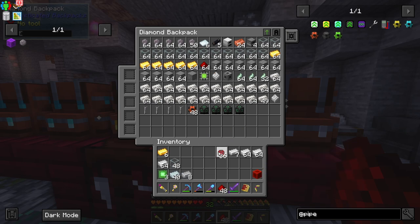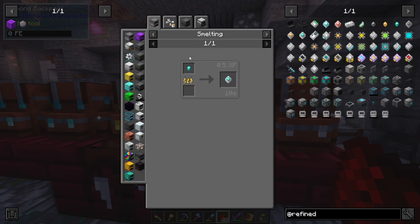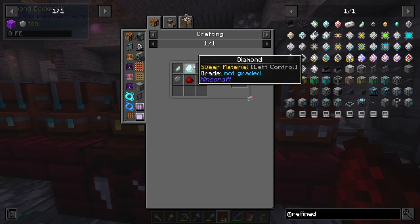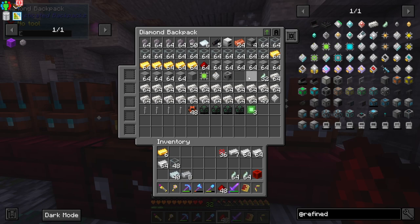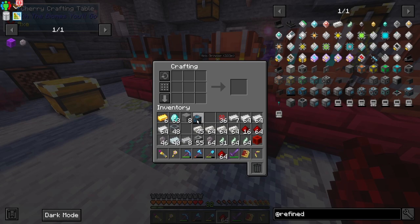Now we can get into the Refined Storage part. We need a controller, and to make it we need an advanced processor. You put a raw advanced processor into a smelting machine - you need processor bindings, silicone, diamond, and redstone to make these. Make sure you have plenty of processor bindings and silicone. I got about two and a half stacks of processor bindings and almost five stacks of silicone, plus plenty of diamonds and redstone.